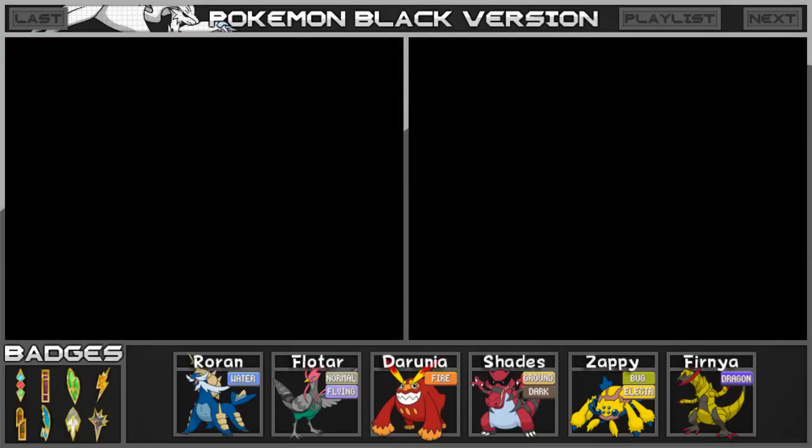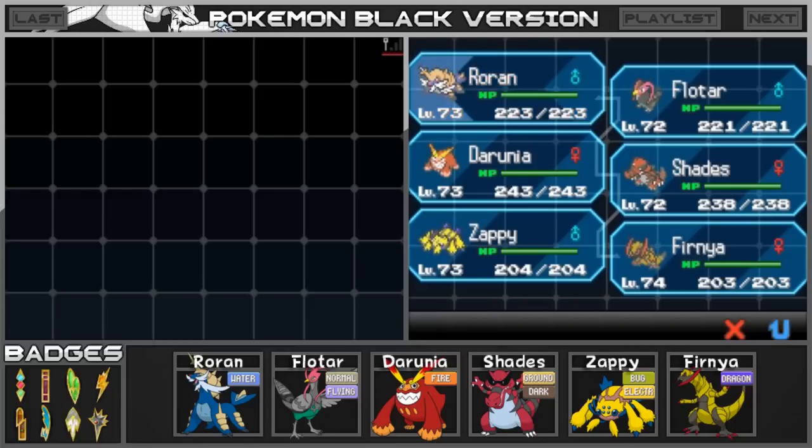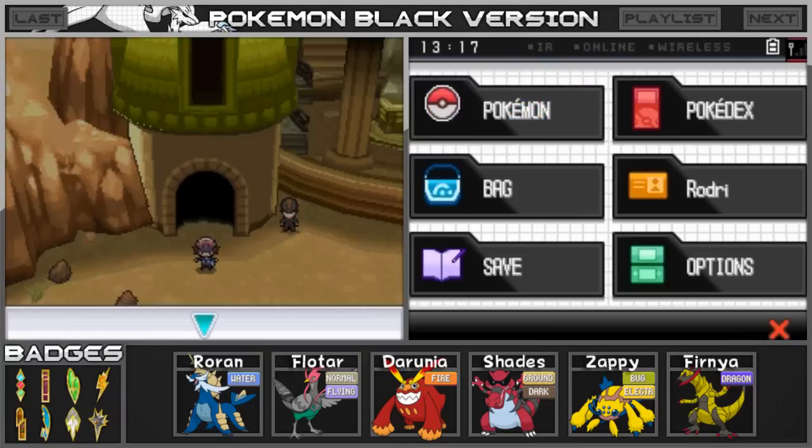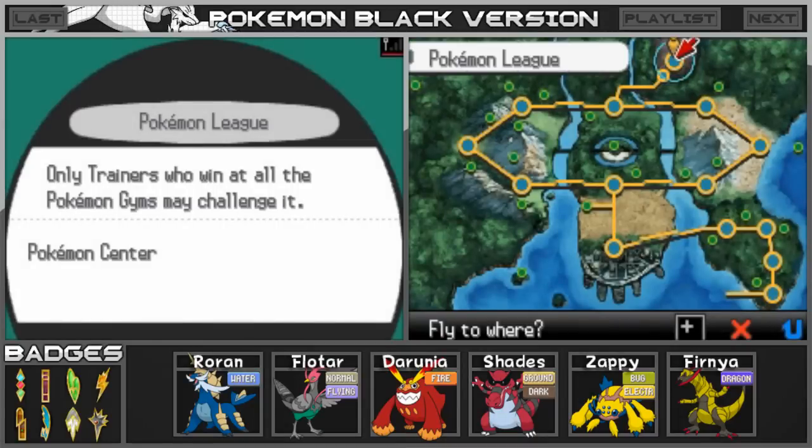First of all, I'm going to go ahead and show you guys some level ups. As you can see, Roran is 73, Floater is 72, Darunia is 73, Shades is 72, Zappi is 73, and Fernia is 74 being our highest level Pokemon at this point. We are going to be flying around and taking care of a couple things in a lot of locations. I've got a lot of tips from you guys, so I want to make sure we go ahead and do those before we go any further.